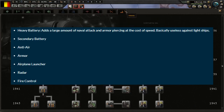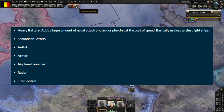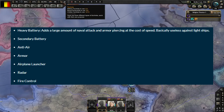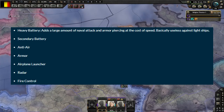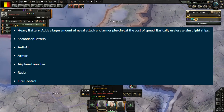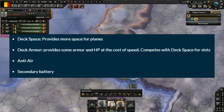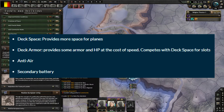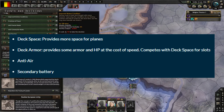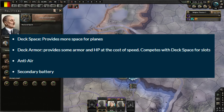You can see cruisers are a lot more versatile — they're the halfway point between destroyers and battleships. Carriers have deck space — the more deck space, the more planes — and deck armor, which competes with deck space for slots, adding armor and HP at the cost of speed. Then there's AA and secondaries.